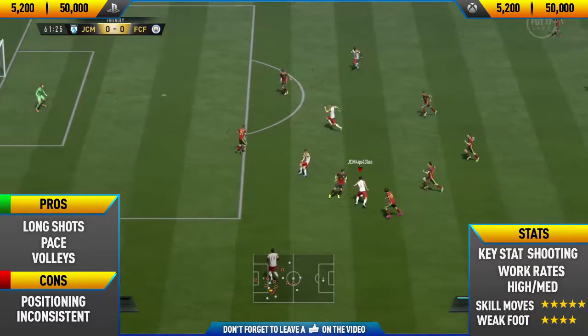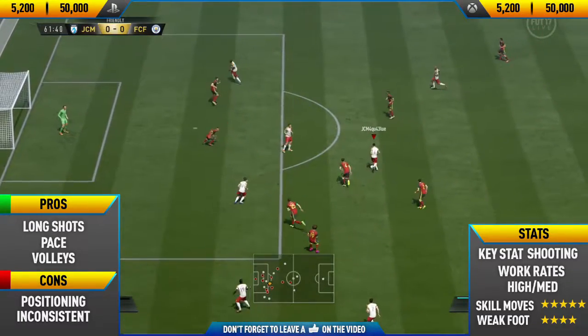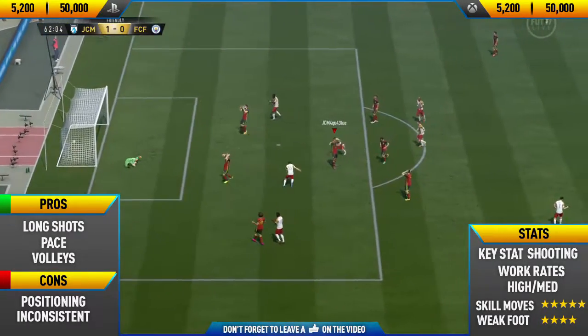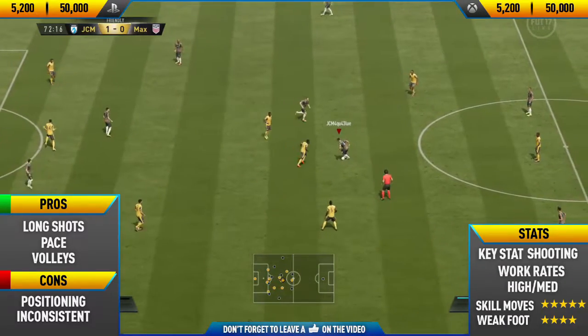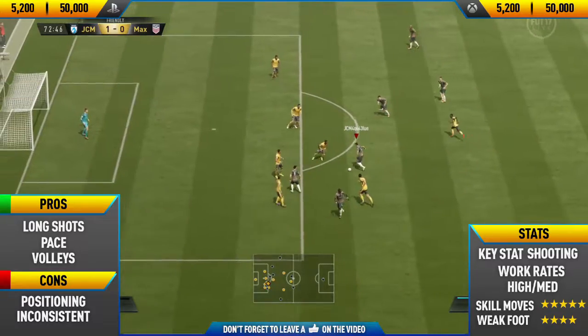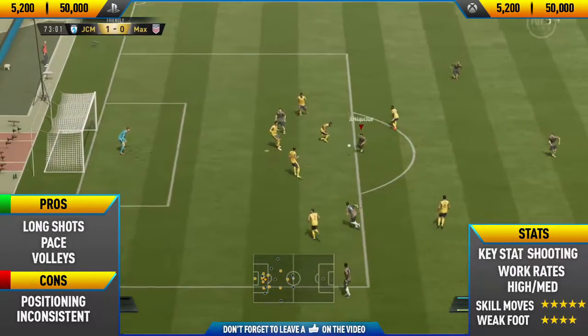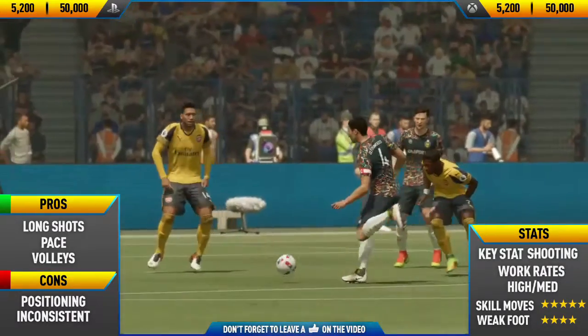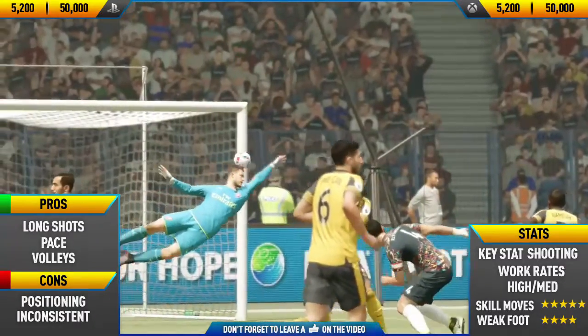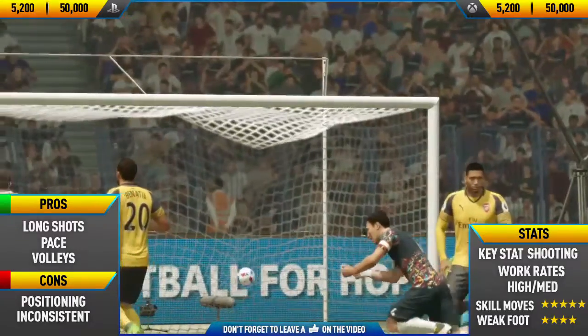Another one of his pros are volleys. This guy is just one of the best players on the game at taking volleys for some reason. There must be some hidden in-game stat, because he only actually has 75 volleys. I did apply the whole chemistry style to him which improved his volleys slightly, so I think it's like low to mid 80s. And that's just an example of a volley — look at that, it bounces up with his left foot and he sort of toe-volleys it into the top left corner.